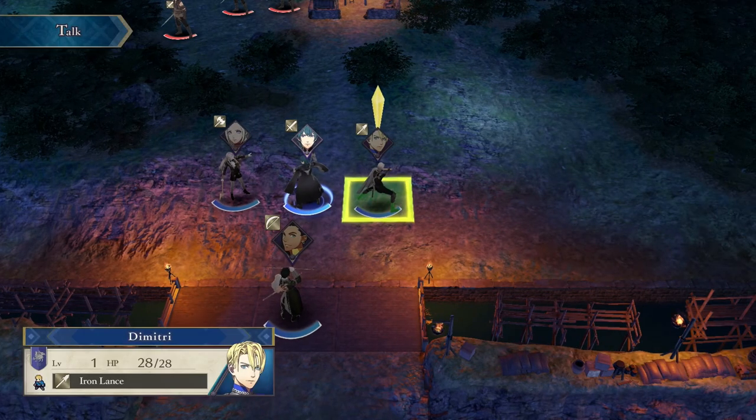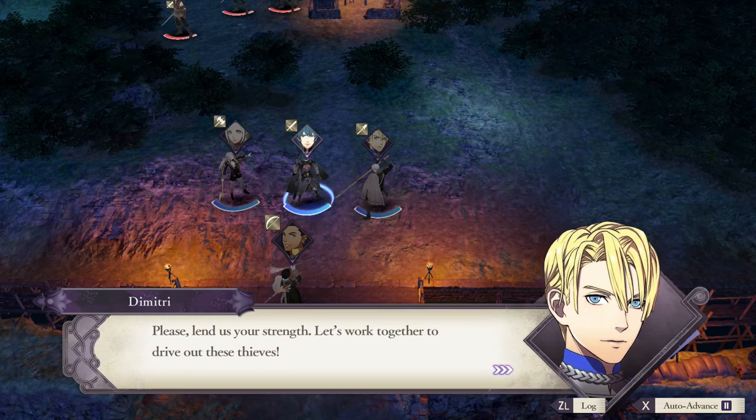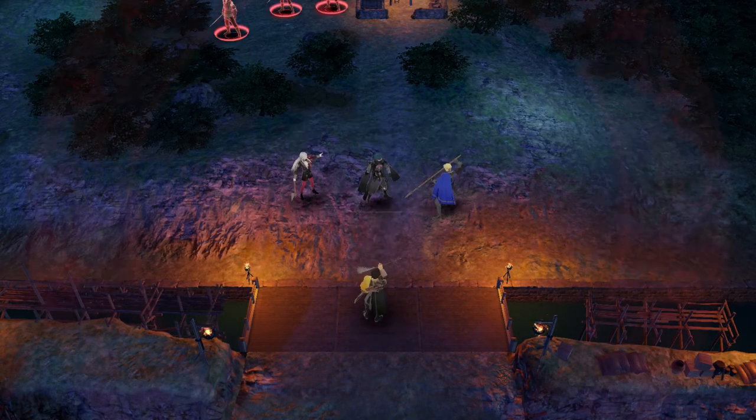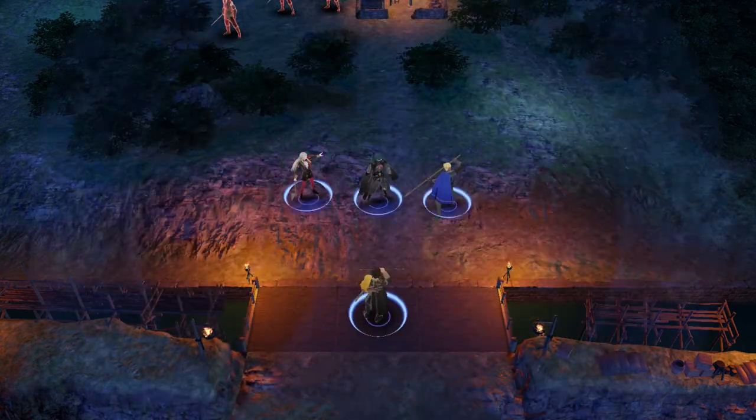I like Edelgard. She's very to the point and business-like. Dimitri is very idealistic and kind of like - he tries to be like the ideal leader and knight, he's all very goody-two-shoes. And Claude's just a bit of a lad, just kind of has a good time, the head of the Golden Deer.